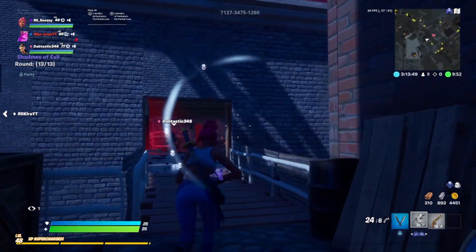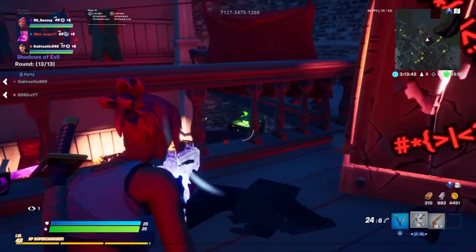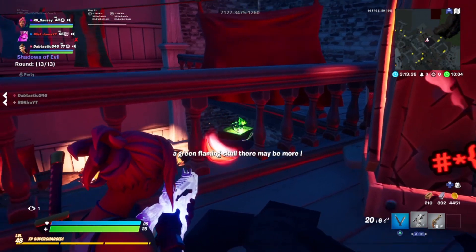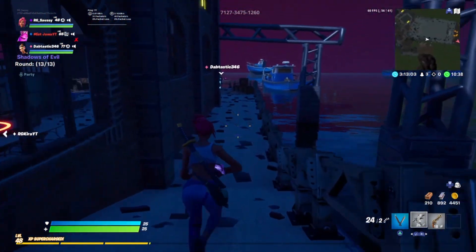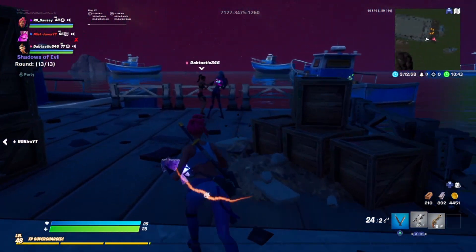For the fourth skull, make your way over to Juggernaug, go past Juggernaug into the room, turn left, and look under the railing — you should be able to see it. You're still in Waterfront, and what you want to do is make your way over to the boxing area. You should see a boat with a green skull on top of it.